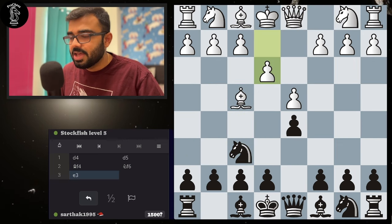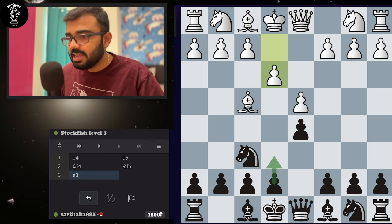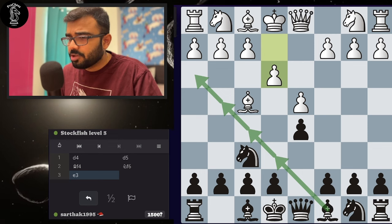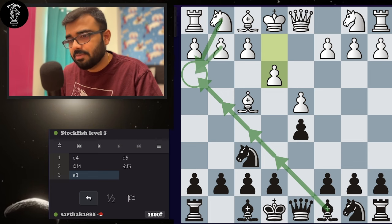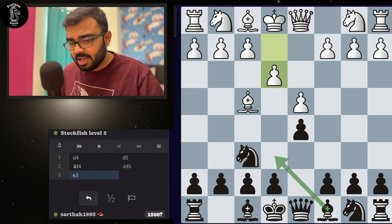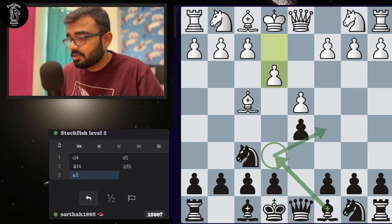White has played pawn to e3 and now wants to bring out the knight and the f1 bishop. I can follow the same logic — if I play pawn to e6 directly, my c8 bishop gets totally stuck. So first I'll try to bring the c8 bishop out. I can bring it to e6, f5, g4, or h3. By process of elimination: bishop to h3 is bad because the knight or pawn can take me. Bishop g4 is possible but I don't want to go into the opponent's camp, though it is a decent move.